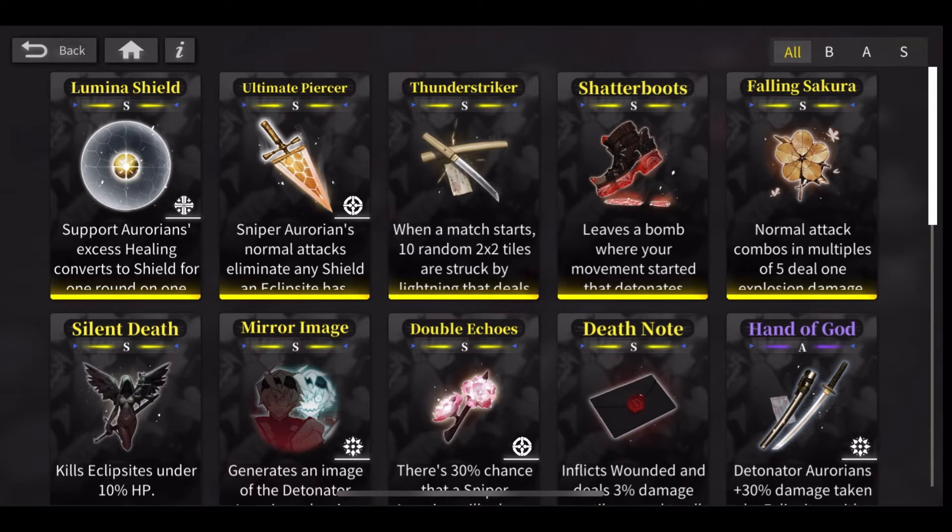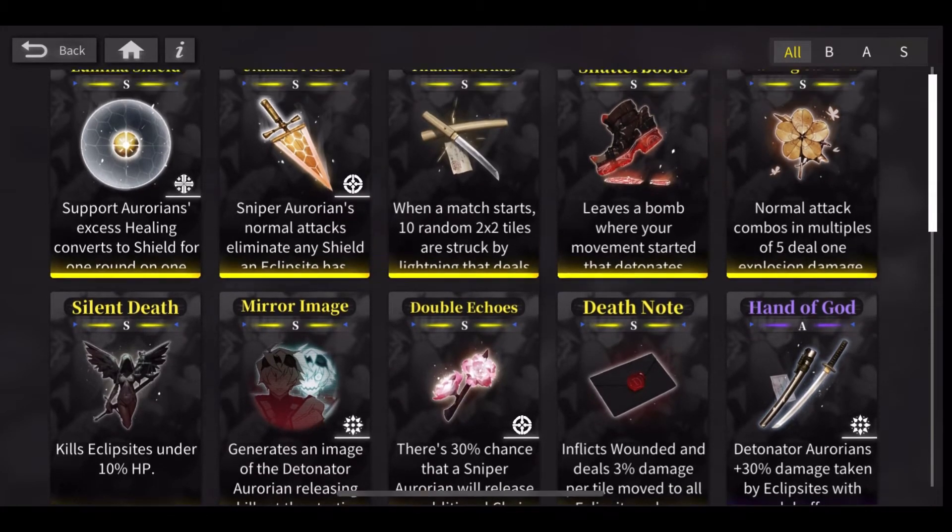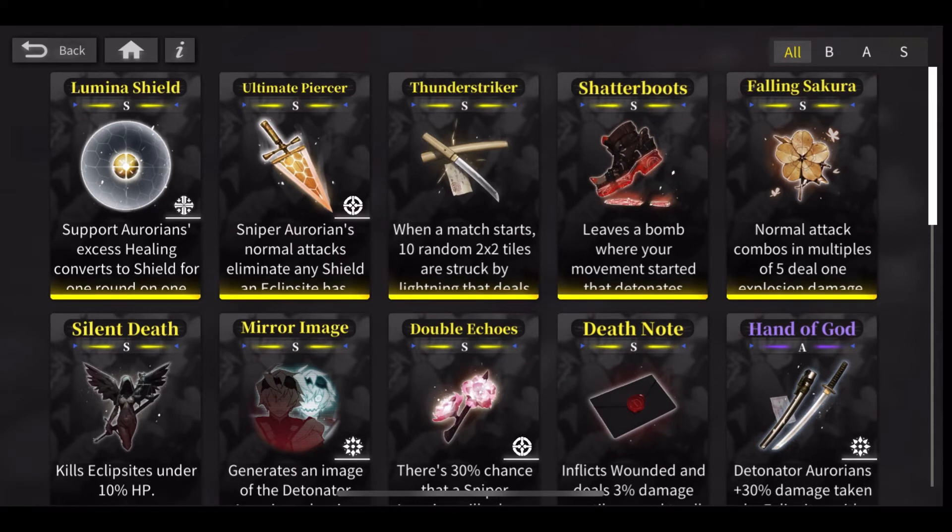The S-rank relics are obviously going to be really good anyway, but it kind of depends on how you're playing and what your playstyle is. The Lumina shield helps with healing or support characters. You have ultimate piercer, which is sniper-oriented — normal attacks eliminate any shield that Eclipse Sight has. With a lot of shields on these levels, especially on the higher-difficulty plates, most enemies have shields, so you do want that.